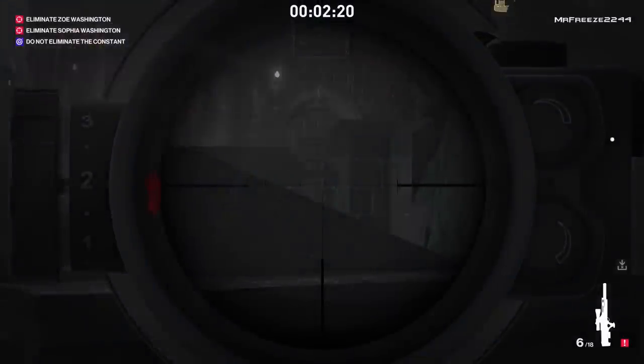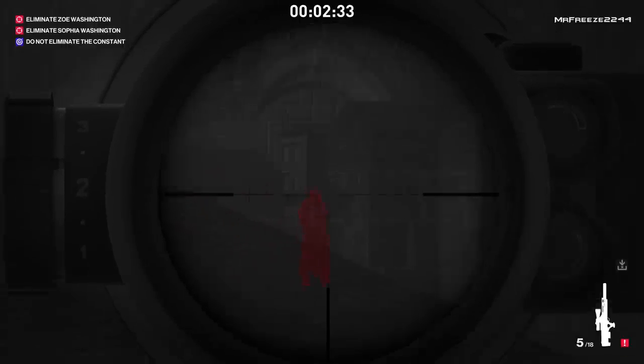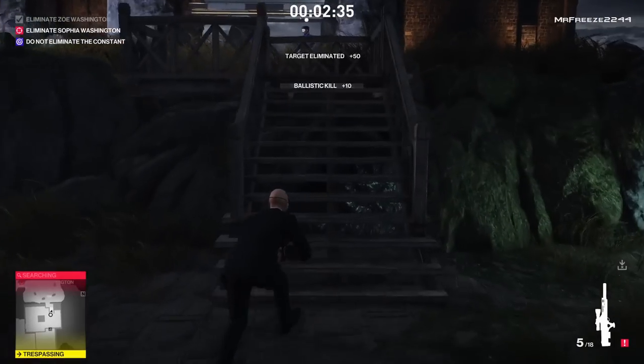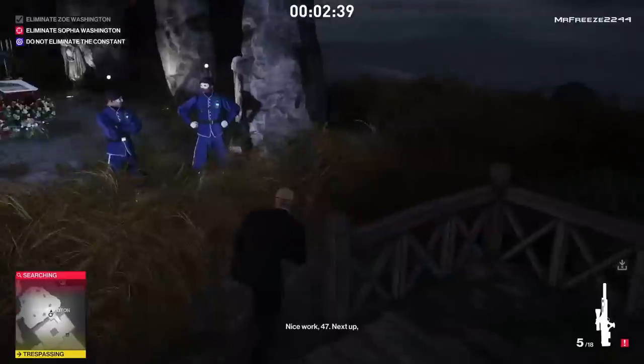After about 40 seconds of waiting, she does eventually come through this door right here. If you're using the Seeker 300 Ghost, you can use all four levels of zoom and also use the half trigger squeeze to slow down time if you want to time the shot a little better. It's completely up to you, but once you've taken out the target there, we can move on to our second target.